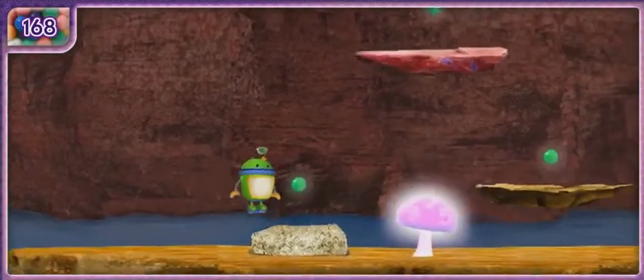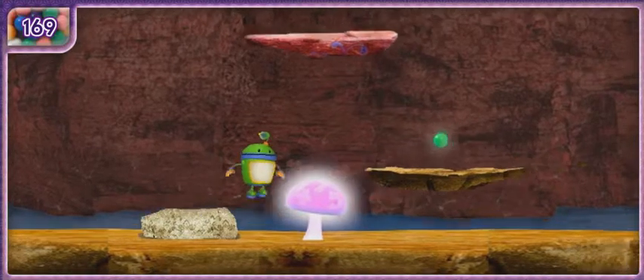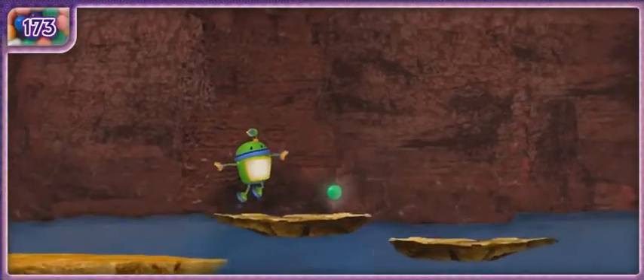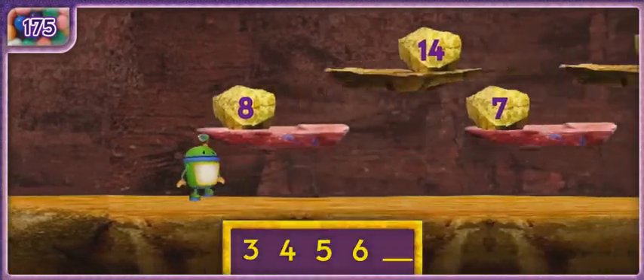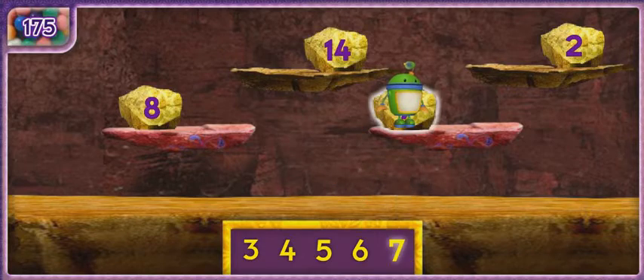If we jump on one of those glowing mushrooms, we'll bounce really high! Watch out for slimy toads — use the arrow keys and space bar to jump over them when they get close! Here's the first set of numbers! Move me to the rock seven!